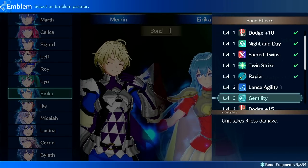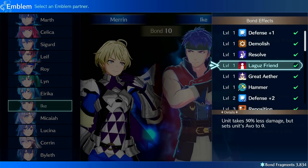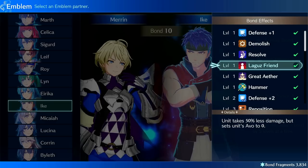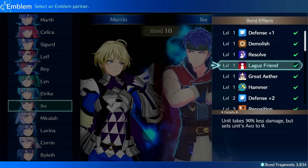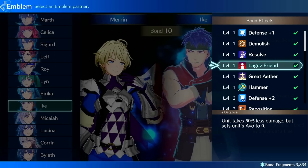Gentility is kind of cool — take through less damage, though I don't know how useful that is. It costs a thousand. There's also Ike's skill where the unit takes 50% less damage but avoid is zero. So this would be good on units that don't avoid. This one might be a thousand or even two thousand SP. But note that some of these are also passives from emblems you can equip.